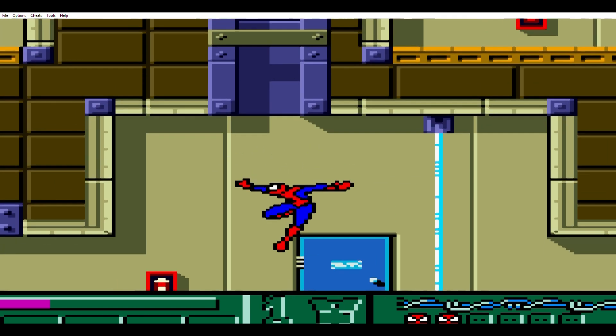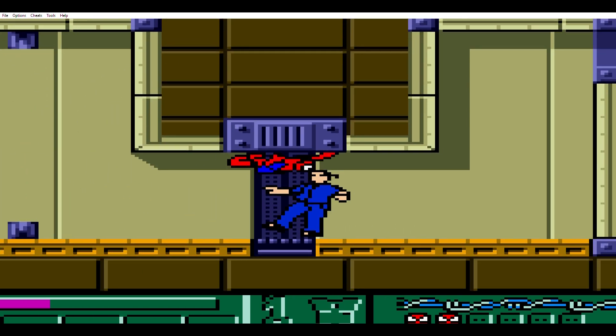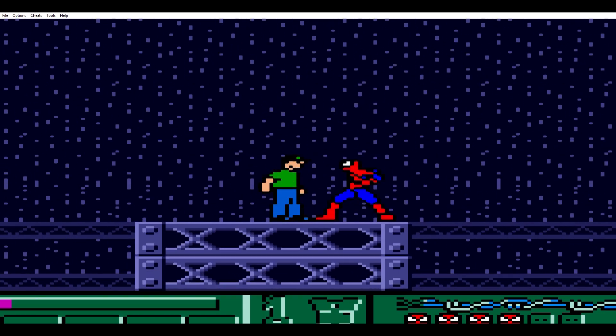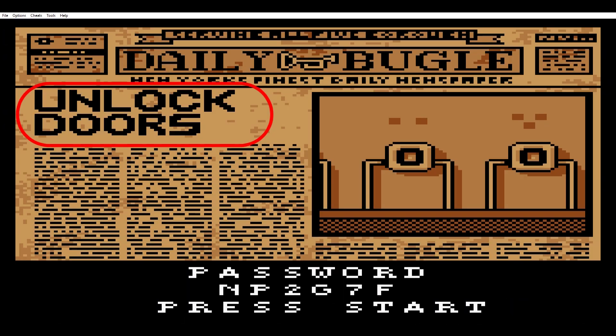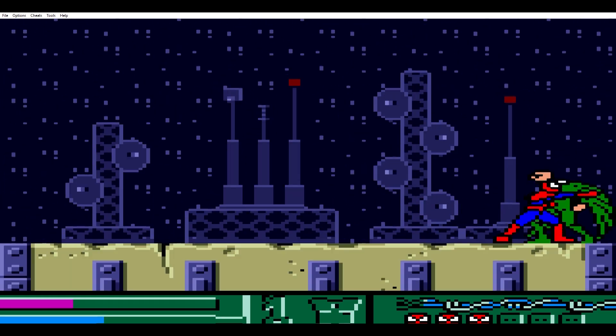He already doesn't get paid enough for this and now he has to defend himself against an Avenger? The levels are decently long and do have checkpoints. This game is very forgiving — you start with three lives and if you lose all those you can continue at the start of the stage with three more. The levels are usually split into three stages, each with their own objective shown by the headline of the Daily Bugle, but the last stage always ends with a boss fight.